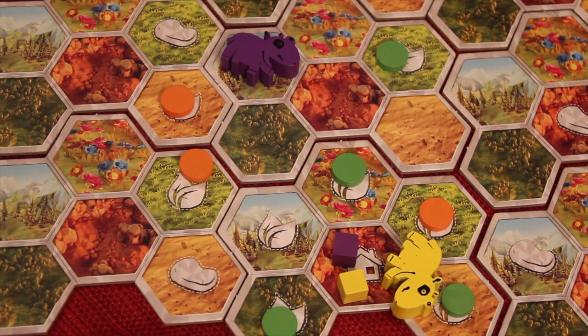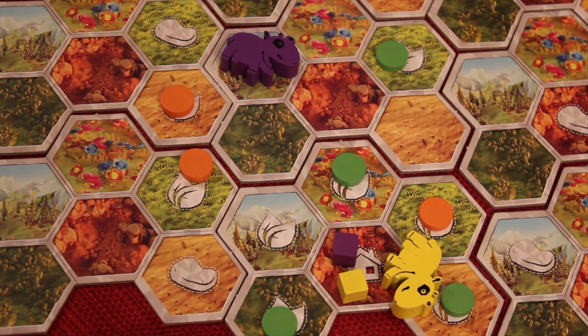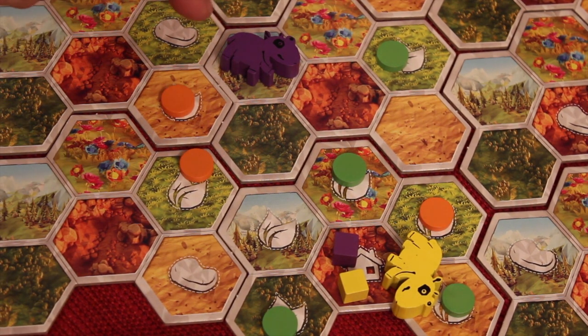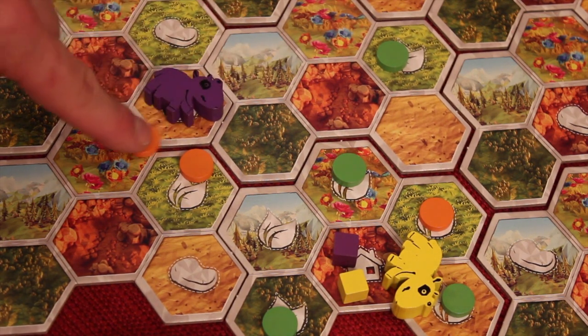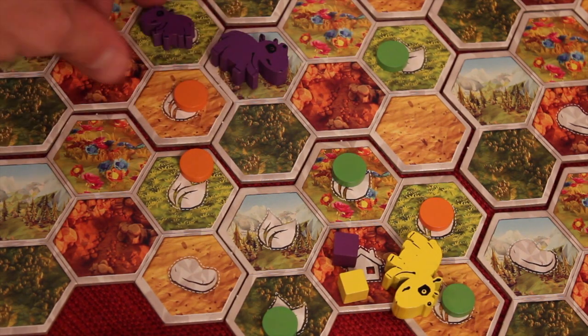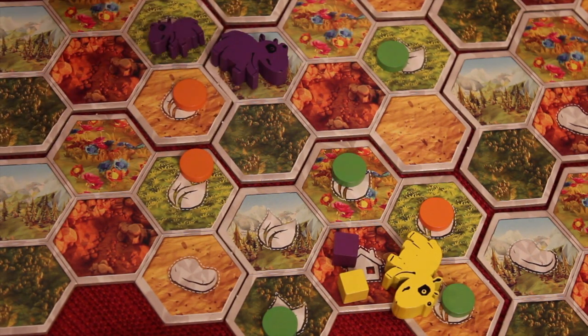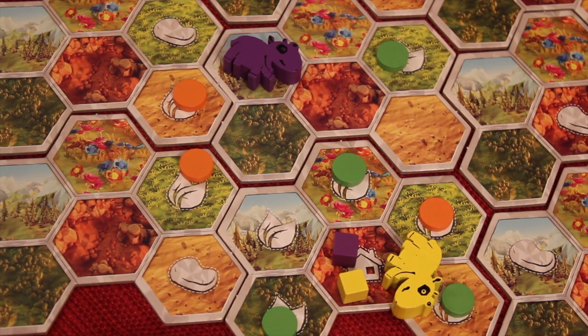Anytime you're out of your smell area, if you're adjacent to a food, you can just smell it and go there and eat it. Also, if you're next to one of your baby wombats — one space away — even though you're out of your smell zone, you can jump to your baby wombat because you can kind of smell them from there. So there are some ways you can move out of your smell zone with those adjacent things.